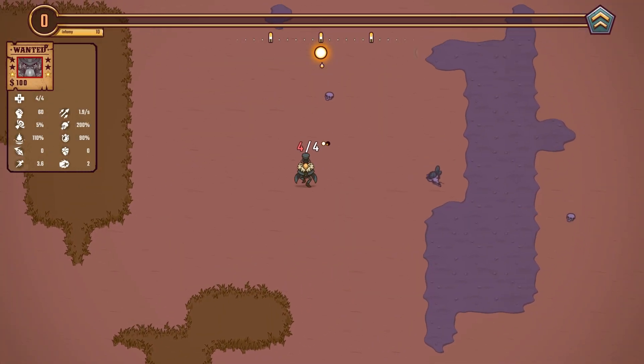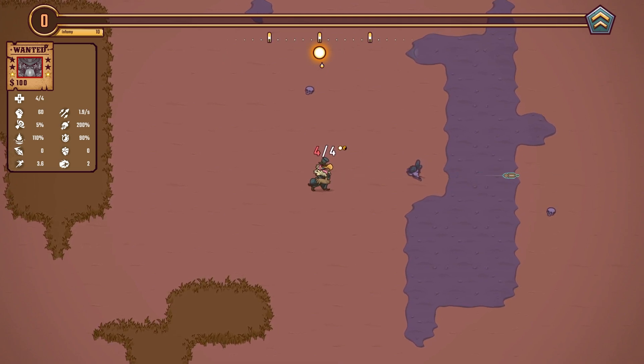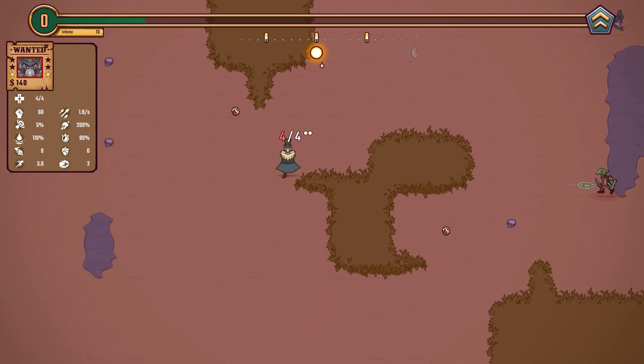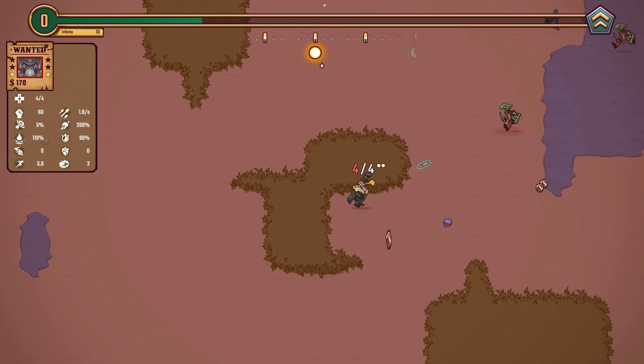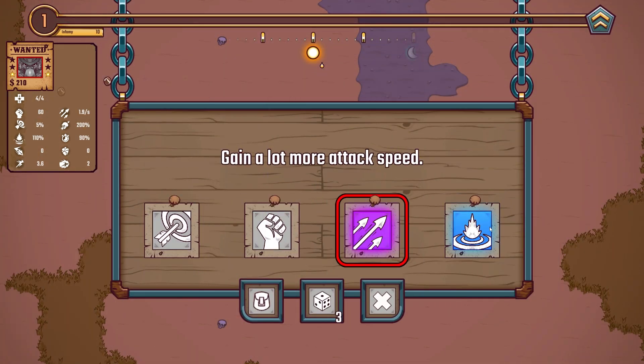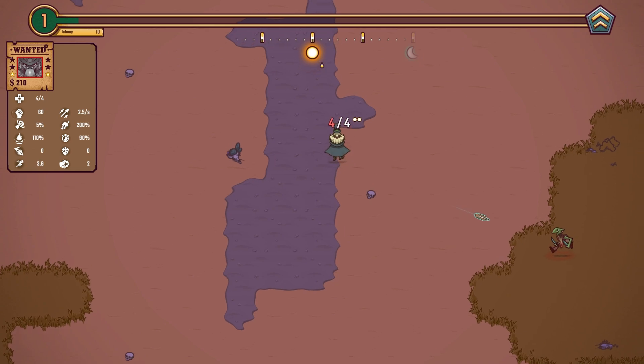So we've got Roger, which means that we get more options when it comes to selecting upgrades. But as we've said before, we can't take a single object. So that is what we're going to do.